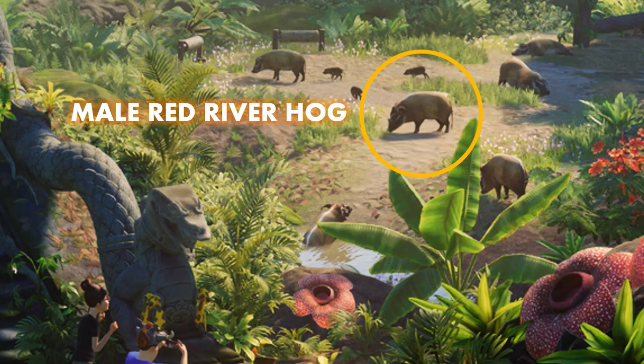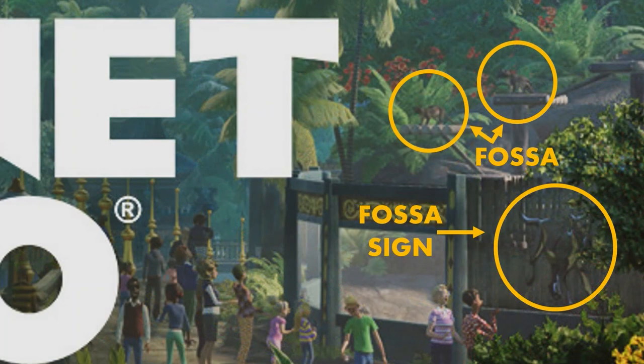The red river hogs look fantastic — I'm so glad we finally got them. They are a great species to finally have in the game, they're so iconic looking. I love the detail that went into them, the tufts of hair and everything. Something that might have slipped by a few people: if you look to the far right corner of the splash screen, you will find the fossa — the one animal not featured in the trailer.